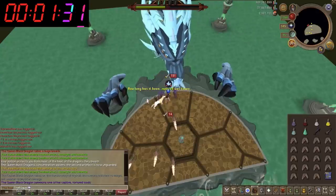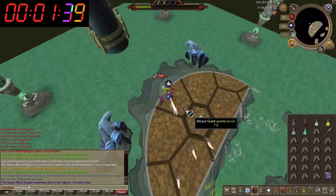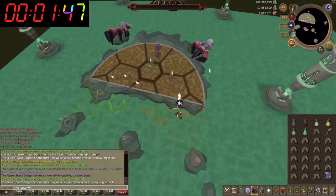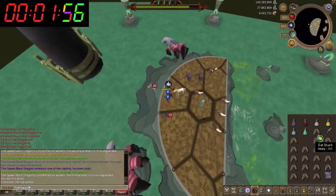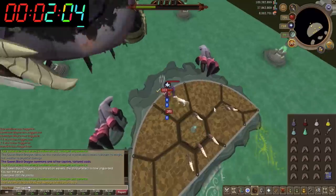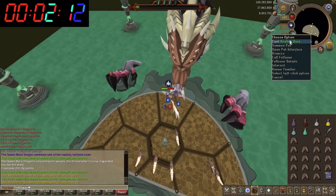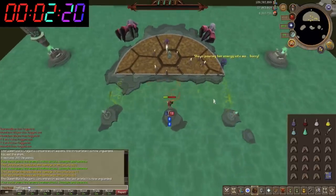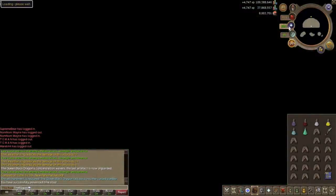Souls pop up and you dodge them — if you don't dodge them you'll take about 100 damage each, which isn't the end of the world. On the last phase you've got four souls at a time, four flame walls, and Time Stop attacks, so be careful. You can see me moving my camera around watching for Time Stops. The kill came out at about 2 minutes 20 seconds — not bad at all, and I only used one food and a couple Unicorn scrolls.